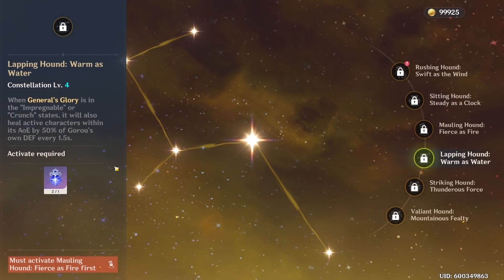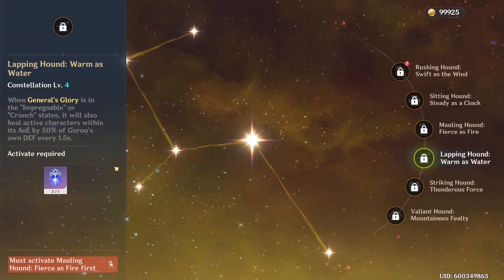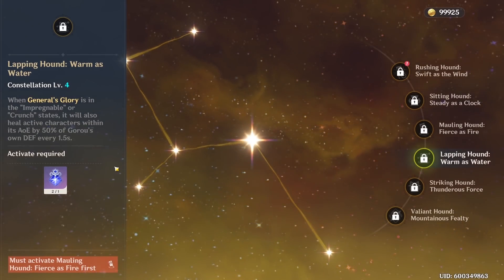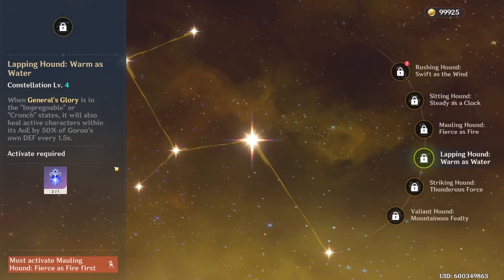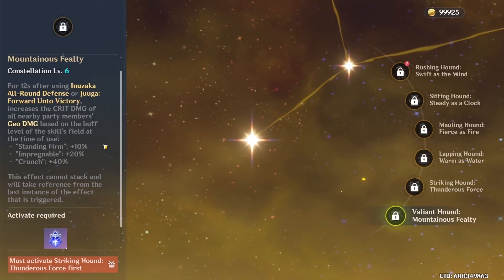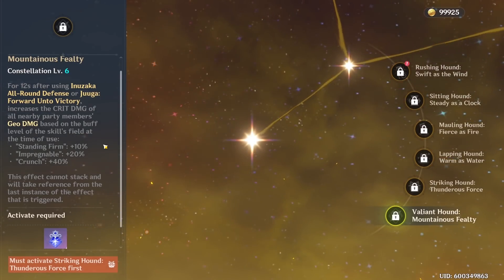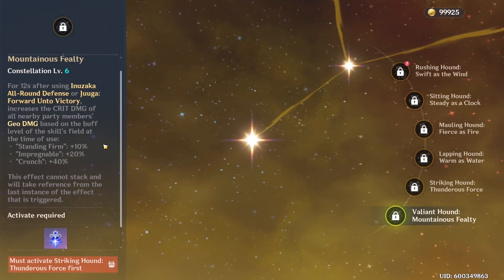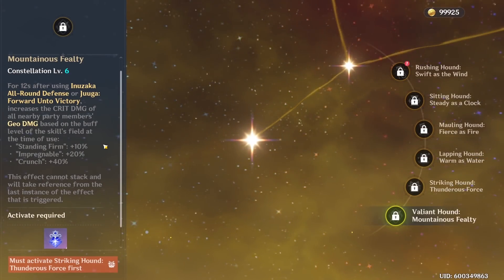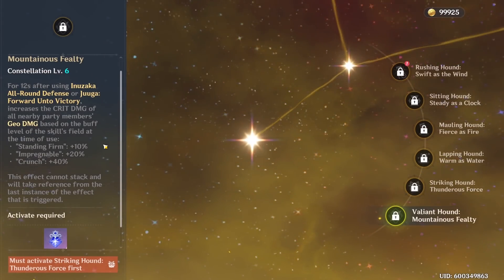Constellation 4 Gorou is really good as it frees up a healer slot — for example when facing enemies that apply corrosion. It heals your active member for 50% of Gorou's DEF every 1.5 seconds, which is very valuable. Constellation 6 Gorou is excellent: it gives your entire party a 40% Critical Damage buff on Geo attacks, which is a massive damage boost for the whole party — mostly Itto, Noelle, or Albedo. It's really strong, but it is a C6.